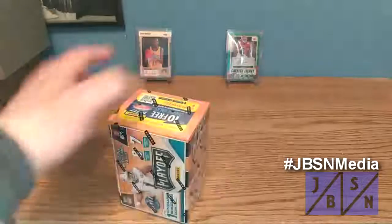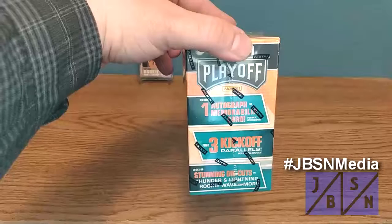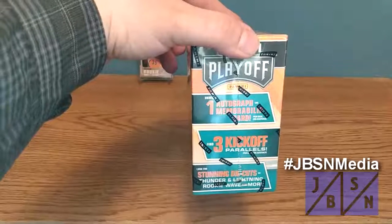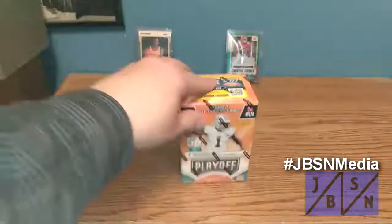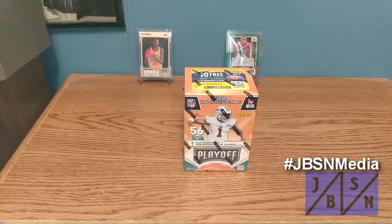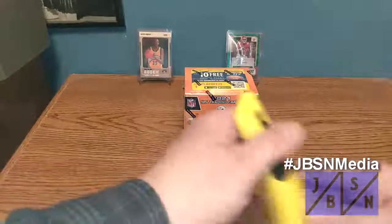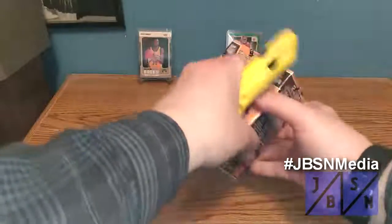Let's go ahead and get it underway. We have three kickoff parallels we're going to find as well. We're looking for stunning die cuts including Thunder and Lightning, Rookie Wave, and more. We do have the hit here. We're going to be trying to find the big rookies. I'm hoping to get to the winner's circle and find an Autograph as the hit. More than likely it's going to be a Relic card. Wish me luck, everyone.